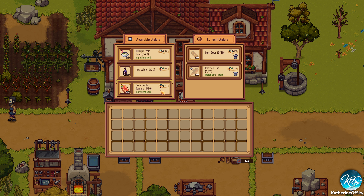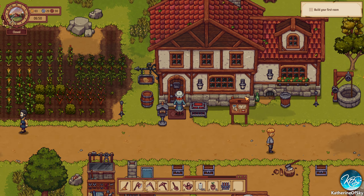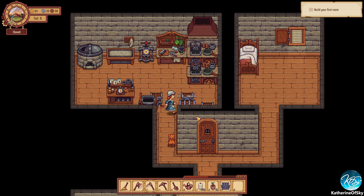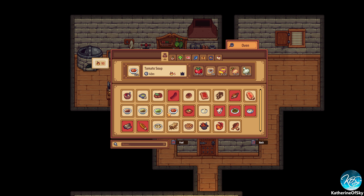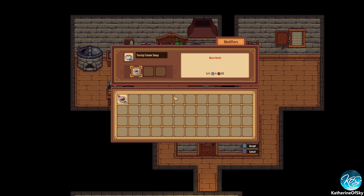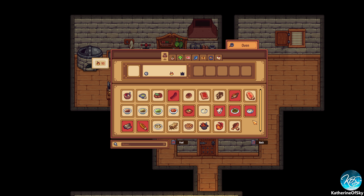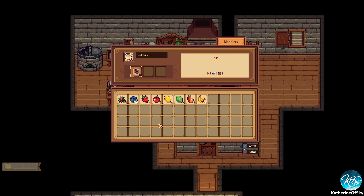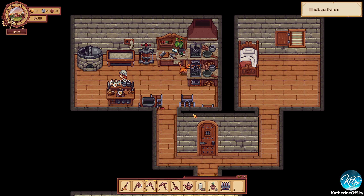So we can do bread with tomato and corn. Wow, red wine — but I don't think we have the ability to make red wine right now at all. Turnip cream soup with pork — let's see if we can do that. I think we might need a meat-based broth. Turnip cream soup... we don't even have the turnips, that's the problem. Red wine — we don't have a distillery yet, but we might be able to buy one.